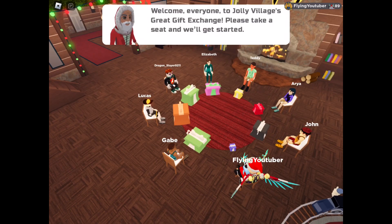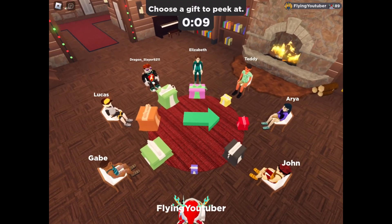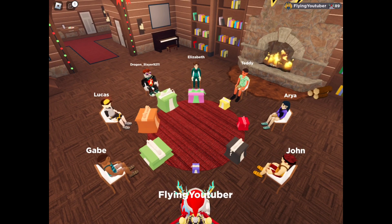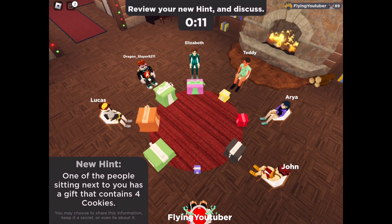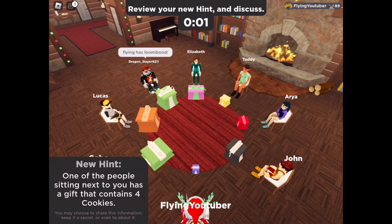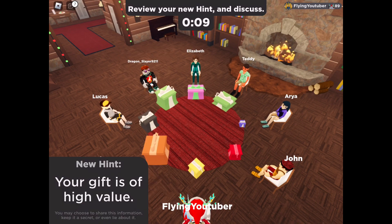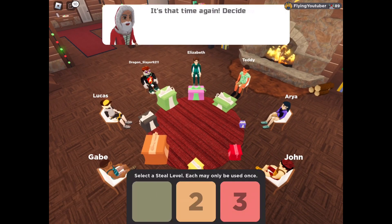When you enter the minigame, the first thing you want to do is click on the second to the right present — that's what I always go for. Also, angle your camera so you're the bottom present on screen. That's a very good strategy as you can always check and know where your gift is and where the gift you're checking is at all times. You don't get confused with any other gifts. When I checked the red gift, it only had six or eight cookies, so I'm not going to go for it. One of the players nearby had four cookies, so I'm avoiding the light green and black presents.